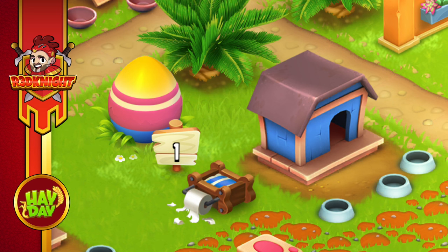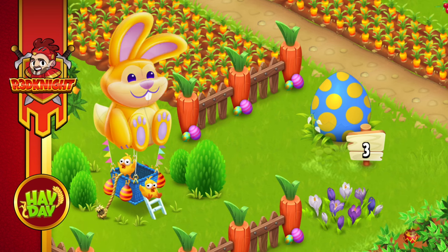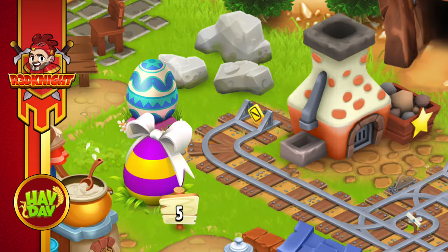Starting with egg location number one — what's going to be inside? It could be expansion materials, items that you use to upgrade, or diamonds. As I said, it will vary based on the actual level of your farm. If you don't want to see the items you're getting, please do not watch past this point — just like the video and remember the five locations shown earlier. Final warning: we're coming up to the spoilers, and you will see exactly what we are getting as we move up to and including egg number five. Five, four, three, two, one — stop now, it's your last chance.